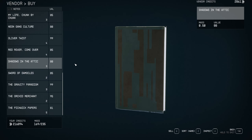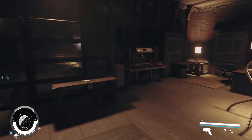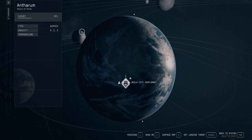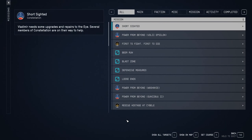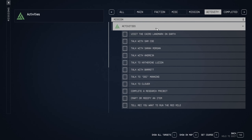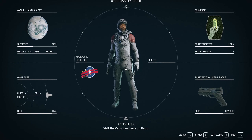Grab that, tab out of this, and you can see right here: Mission Updated — Activities: Visit the Cairo Landmark on Earth. So that is what we are going to do. We're going to go to our missions real fast to update, then go to Activity — Visit the Cairo Landmark on Earth, that's the one we want. It is activated.